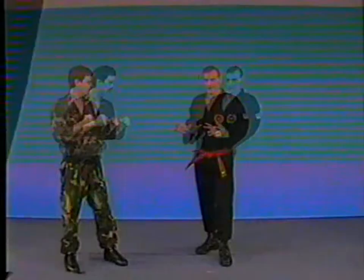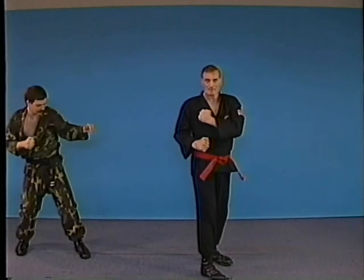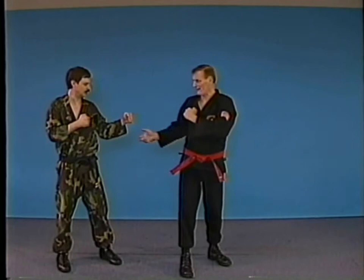Going back to basics — the opponent punches. The technique of the back kick versus the length of the arm: my opponent extends his arm towards us, but my kick is longer than his arm. I can reach him; he can't reach me.